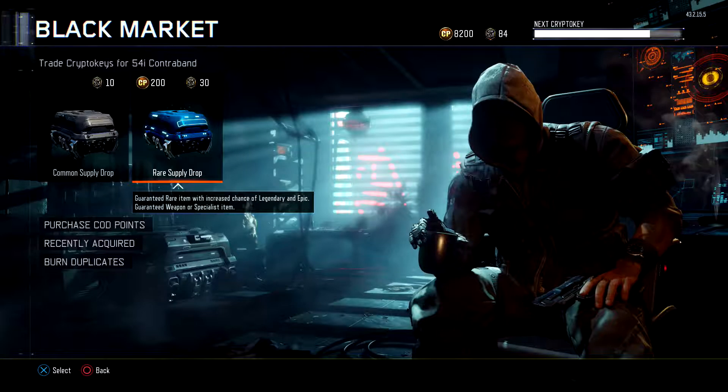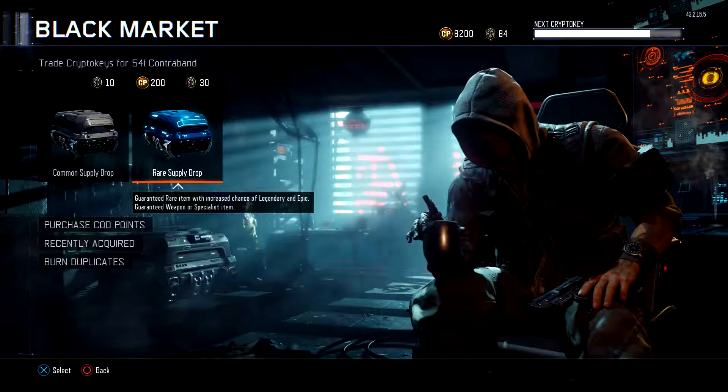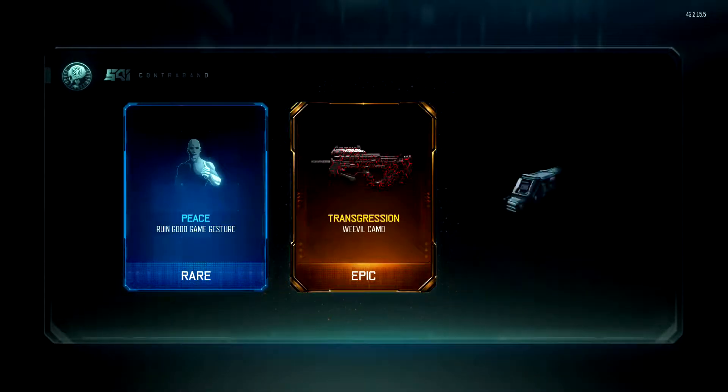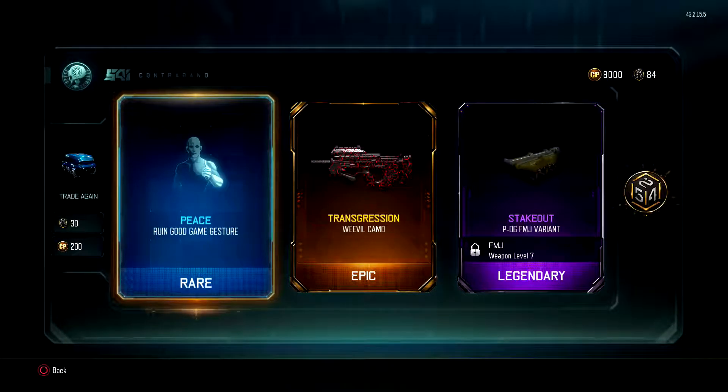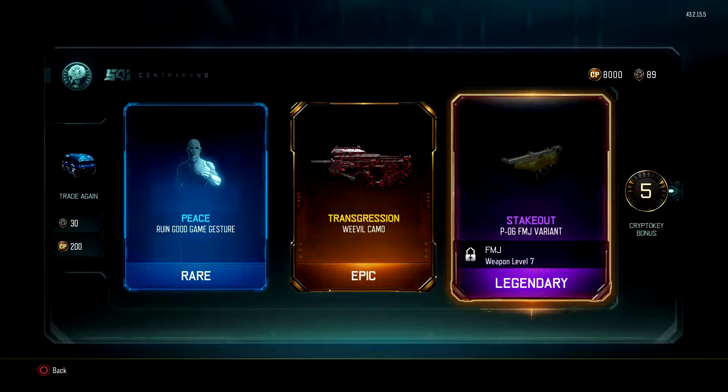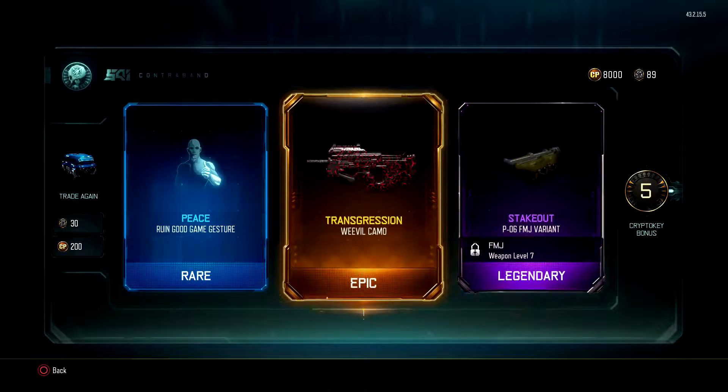This is actually going to turn out to be a massive video of like a hundred supply drops opening, which will be insane. We have another rare, we have an epic Transgression Weevil Camo with the Stakeout PO6 FMJ variant — this is actually very nice. I'm going to be using the Weevil soon. I've done all the rocket launchers and assault rifles, I'm getting everything diamond.